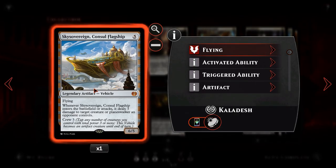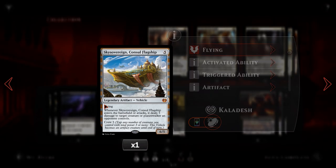We then have Sky Sovereign, Consul Flagship. For 5 mana, it's a 6/5 legendary artifact vehicle with flying. Whenever Sky Sovereign enters the battlefield or attacks, it deals 3 damage to target creature or planeswalker an opponent controls. This is really good for Superfriends matchups — we can start pinging off their planeswalkers while hitting them with a 6/5 in the air. Unfortunately we can't point the 3 damage directly at the opponent, but a Lightning Bolt ability whenever it enters or attacks is still pretty sweet.